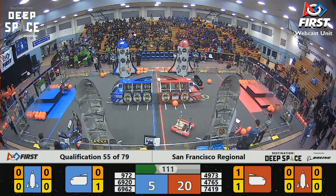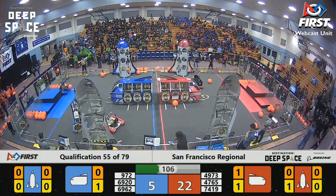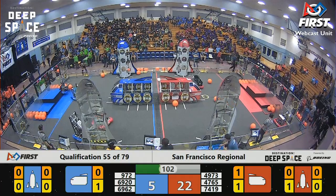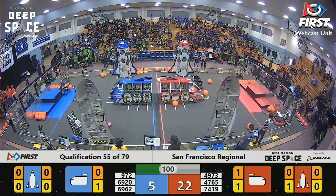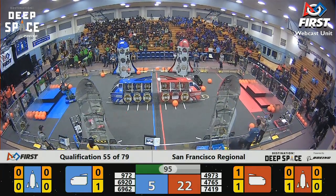Meanwhile, Blue Alliance over on the other side of the field will find 6962 working on the rocket, or at least attempting to. Gator Gears now bumping into them.